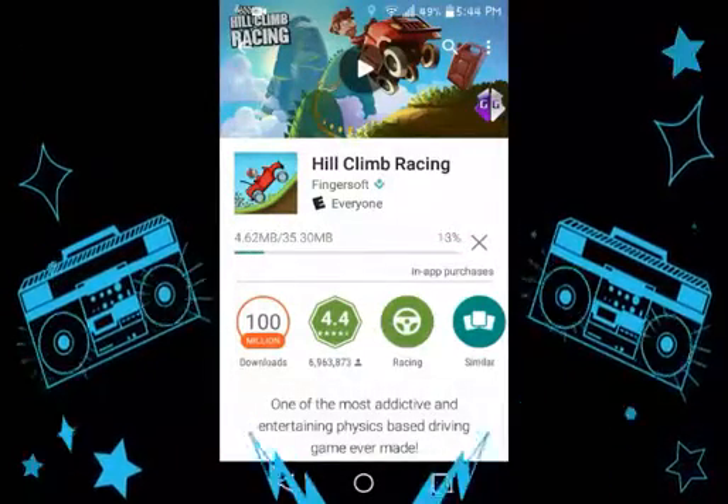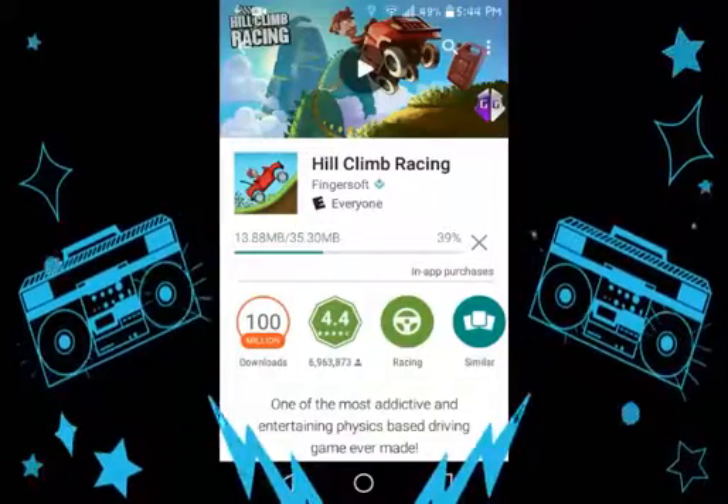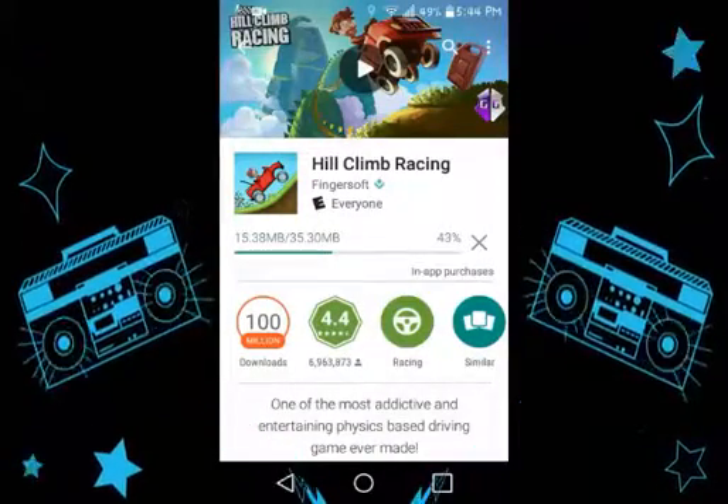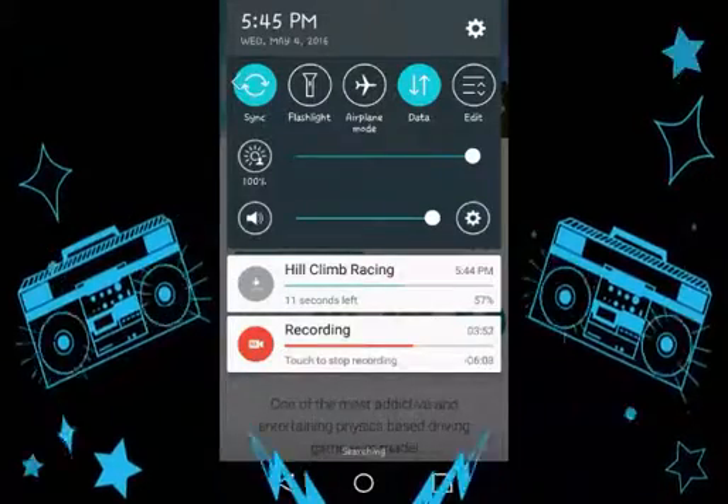Just let it download, and as soon as it downloads you're gonna have to click here — the Hill Climb game. It's really easy to use the hacking tool, super easy, trust me.